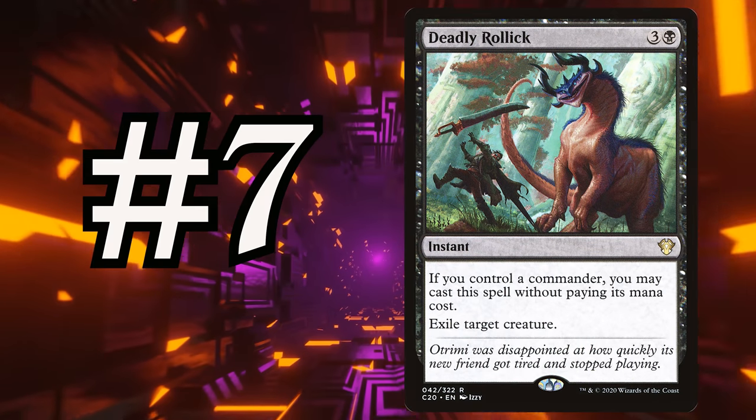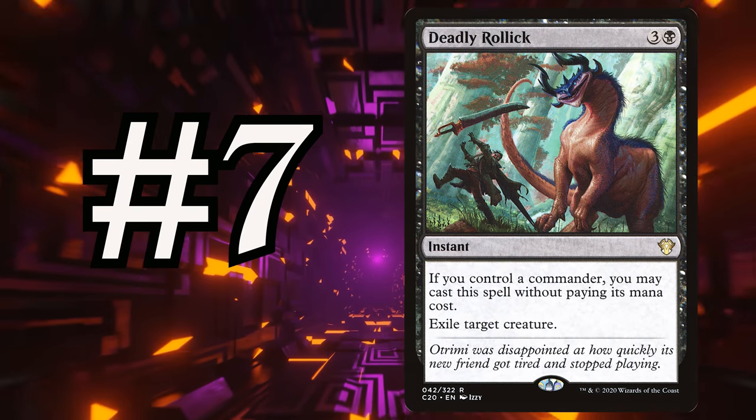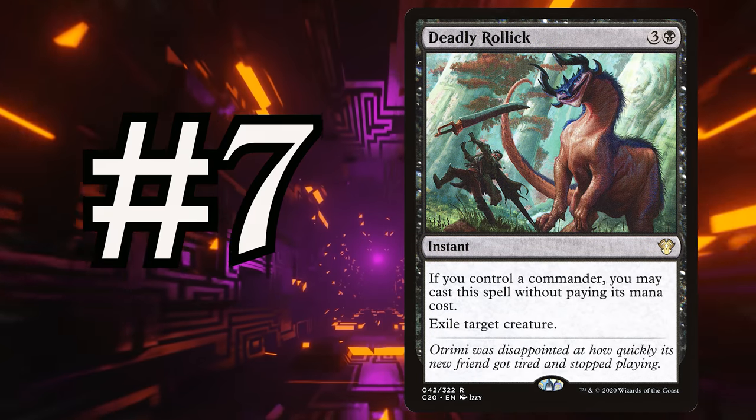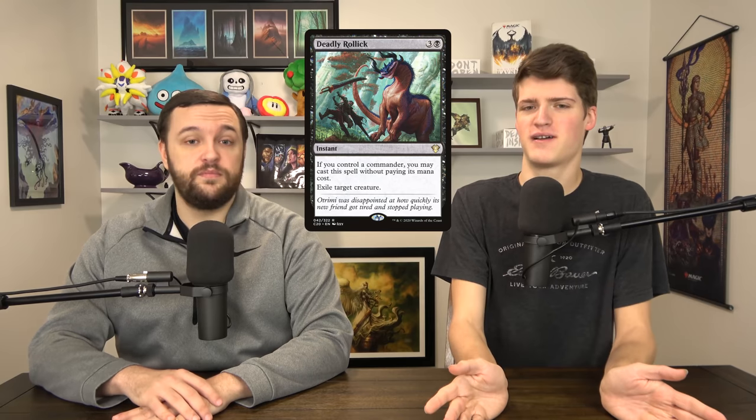Number 7 is Deadly Relic — three and a black for an instant: exile target creature. If you control your commander, you can cast this card for free. Free exile creature in black — not even white. This card is really strong. It just exiles the best threat on the field. If your commander is cheap and is going to be on the field constantly, this card's a free roll. Queen Marchessa always comes to mind — it's already done its thing, it's not going to do too much more. What are you going to do, spend a removal spell on Queen Marchessa? I'll just play it again and it gives me the monarchy back — or I just won't play it, and I've got the monarchy forever. Not the fanciest card, but it's probably better than your best spot removal spell that hits creatures.